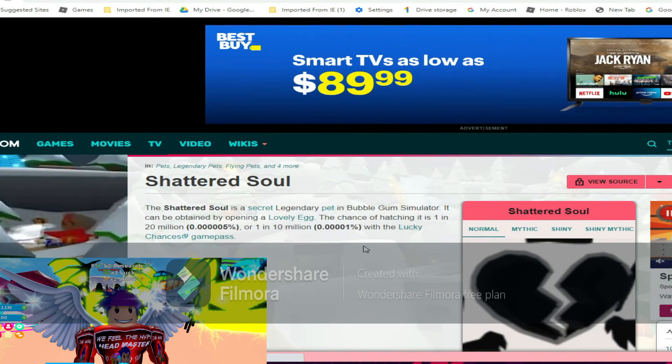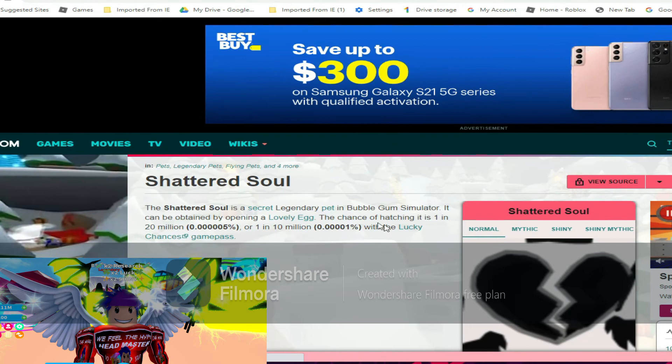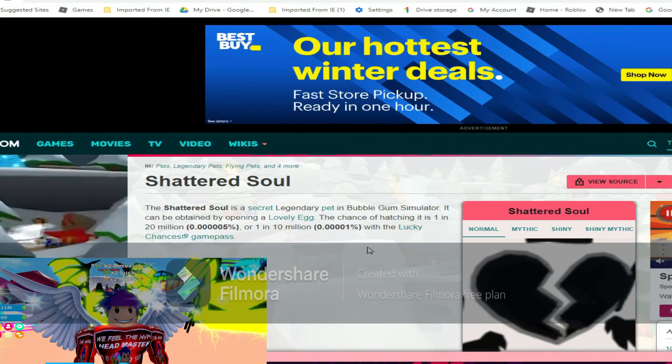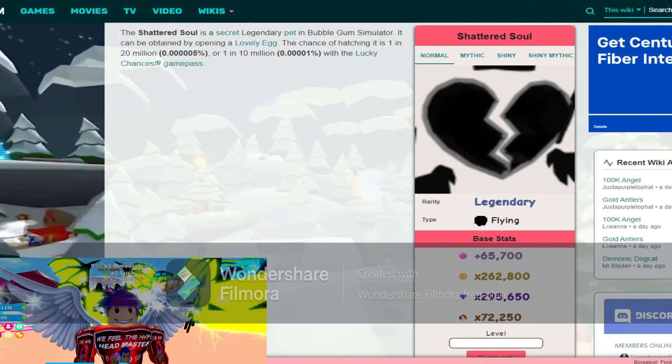It's a secret legendary pet. It can be obtained by opening a Lovely Egg. The chance of hatching it is one in 20 million, or one in 10 million with the Lucky Chances game pass. Oh my god, that is extreme right there! Here we go — the normal stats for the Shattered Soul.